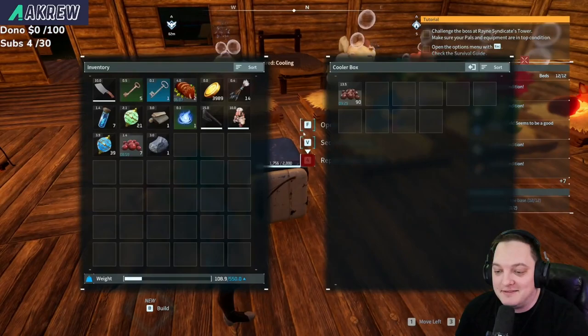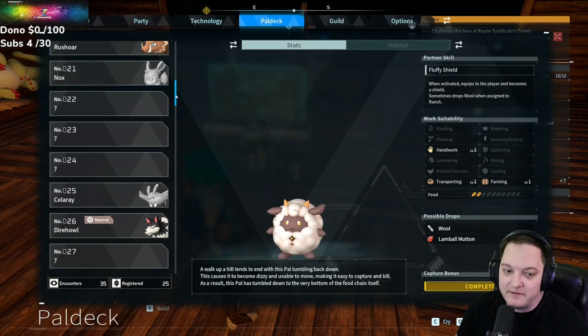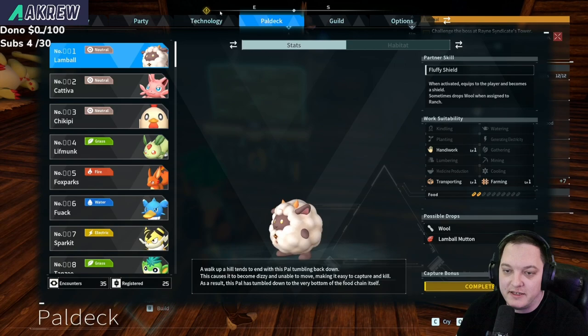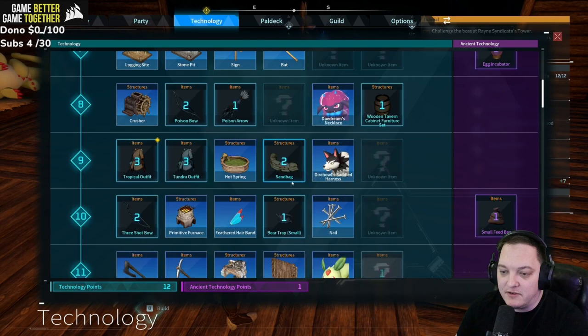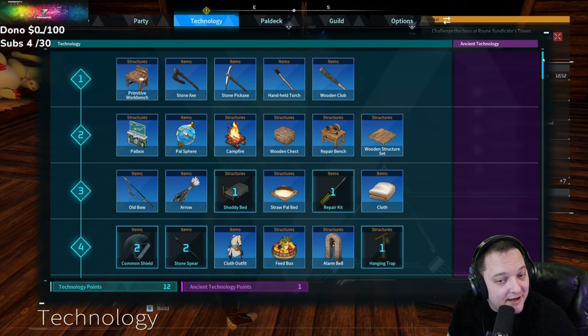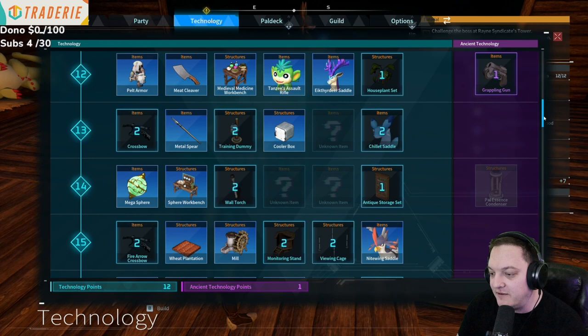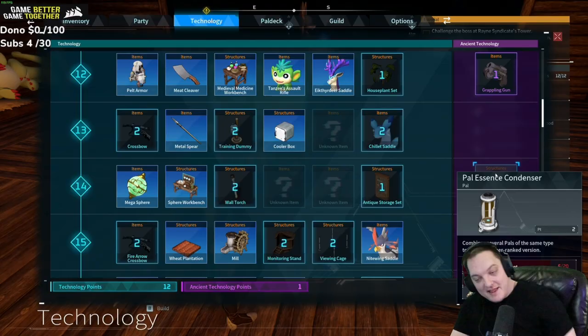There's the Pal Deck, which is essentially the Pokedex — it tells you all the information and details on the pals you've come across. There's also the technology tree, which coincides with your levels. You get technology points shown in the bottom left that you can allot — you can't get everything, so you have to be selective. Then there are Ancient Technology Points, which you earn through something you'll discover as you play. The ancient technology items are a little more flare-esque — you might be able to put two and two together as to why I have so many in the box and haven't thrown them out.